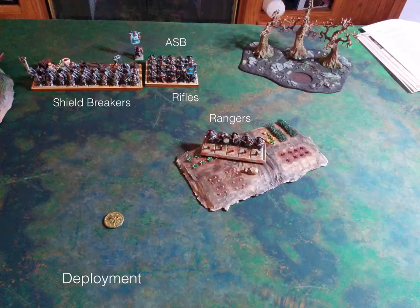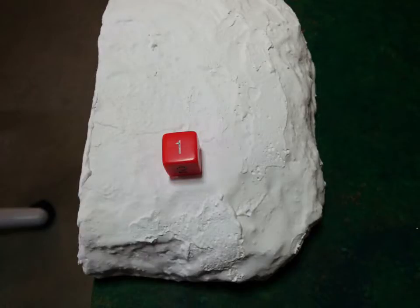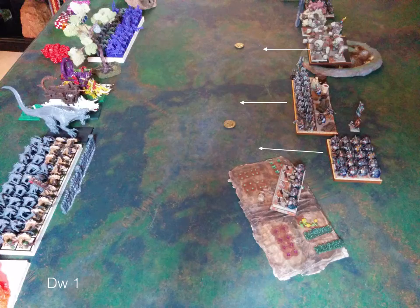We played loot and ended up putting the tokens all essentially on one side of the board. I've never played loot before, so I was pretty excited. Stepping into turn one — the dwarves win the roll to go first. I was nervous about playing loot with a pretty slow army, but his army isn't super fast, so it was nice to get to go first.